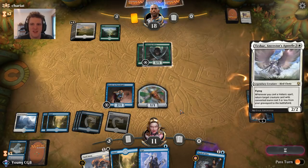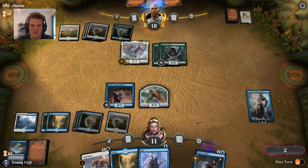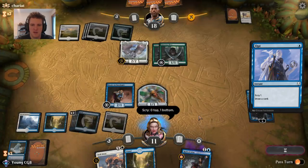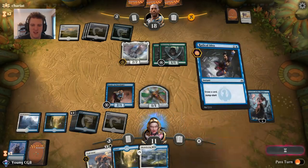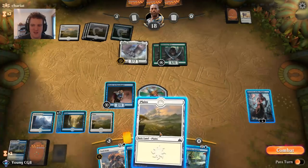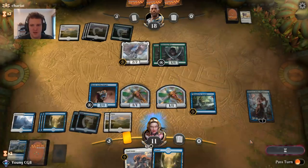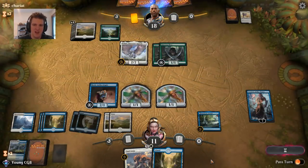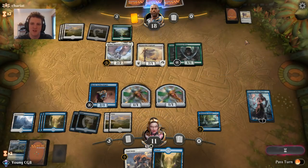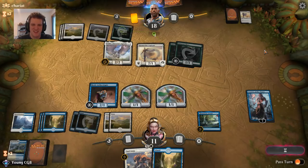We'll pass the turn. Every turn they have to recast it is a turn they're not taking advantage of it. The Elves come again — we'll opt, don't need that. Radical Idea, don't need you either. Here's all that land. Seven in the graveyard — let's keep making Thopters to block the opponent's little critters. Now we'll probably get to see what Tashar does. I assume our opponent has their deck built around this and has some historic cards to get back their Sky Marchers and Elves.